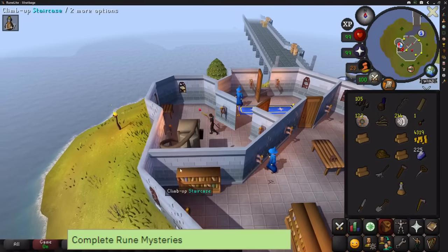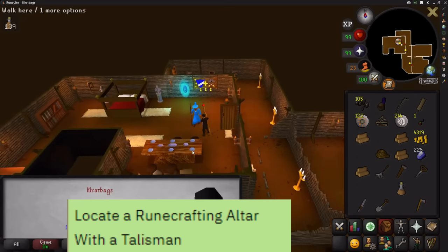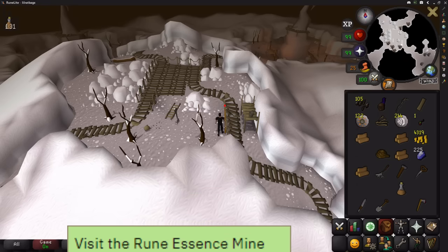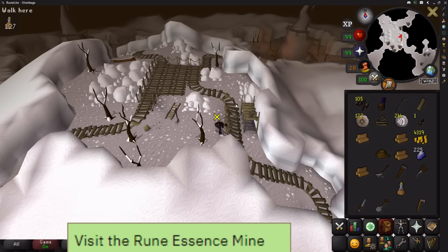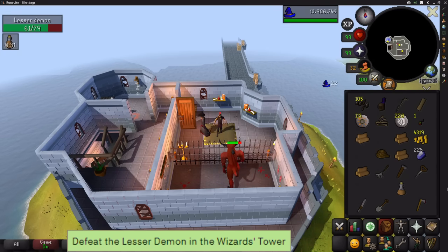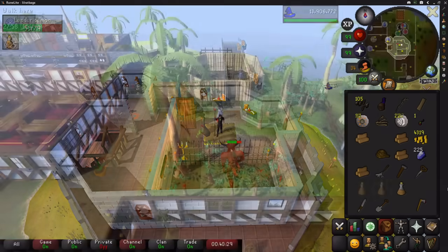Head over to the Wizard's Tower and complete the Rune Mysteries quest. Once done, select the option to locate the air talisman for a task, then teleport to the essence mine via the wizard and back out for another one. Kill a lesser demon upstairs — it's an easy and a medium task, but there's often a huge queue. People generally wait in line and it is worth doing, just a little annoying. After that, teleport over to Karamja.